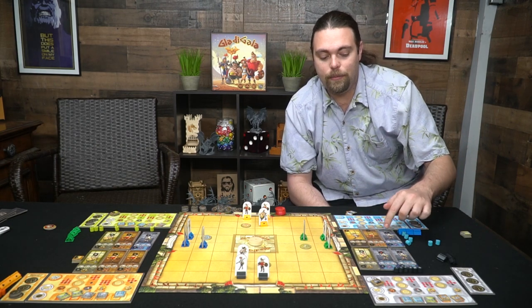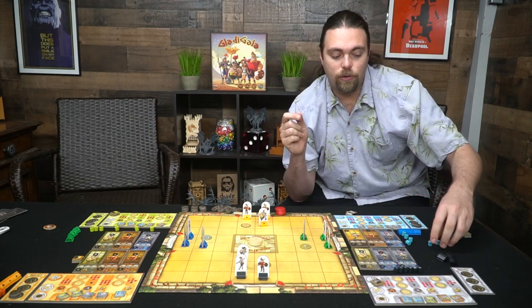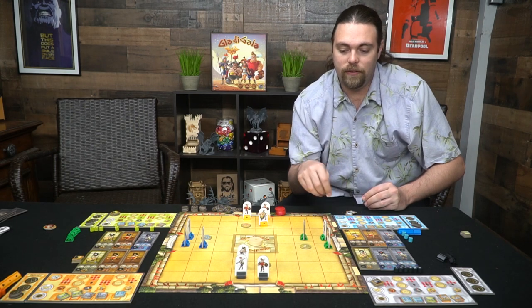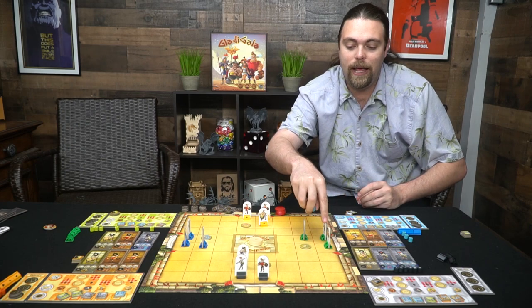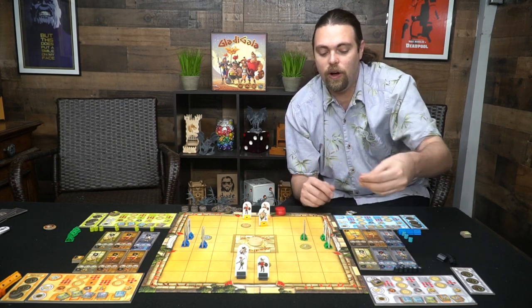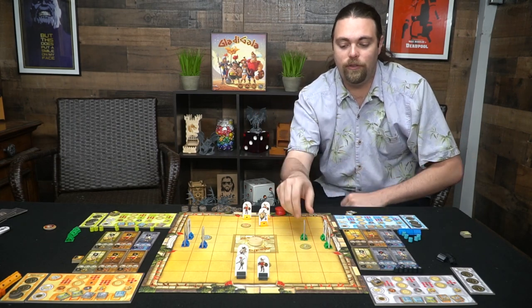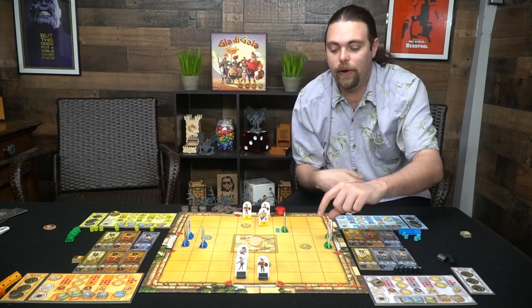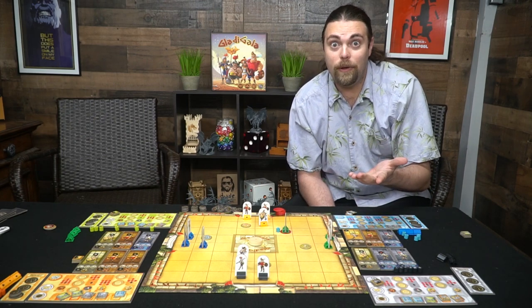Once everybody has placed and flipped their boards face down, before movement begins you place attack tokens on the board relative to your character's attack range. For example, the spearman skips one space then places attacks in a plus-sign pattern — he can hit anywhere in that area. After everyone places their attack tokens, all players reveal and move their characters simultaneously.